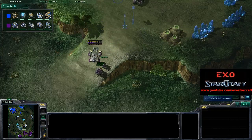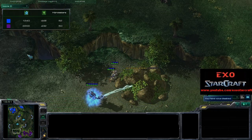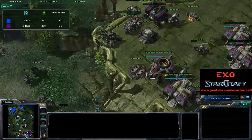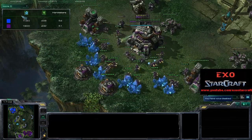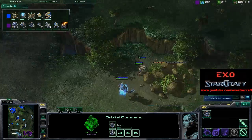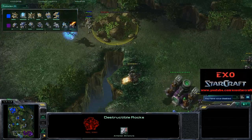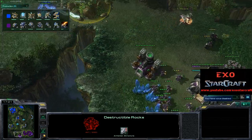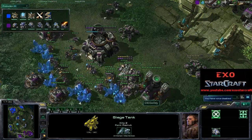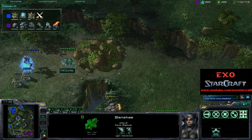White-Raw is doing really great right now. Although, looking at the income — how many mules is this? They're both mining from two bases, but you can see just how much of a mineral advantage Goody has with those mules. White-Raw is going for an attack at the back door over here. Goody is sieging up some tanks but not in the right position — he could just siege some up here and do damage to those forces while they're working on the rocks. I'm not sure why he's sieging them so far behind, and there are two tanks that aren't even sieged.